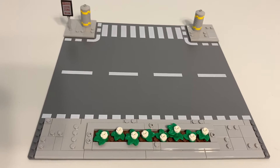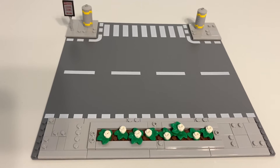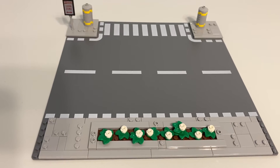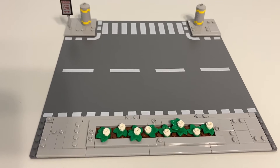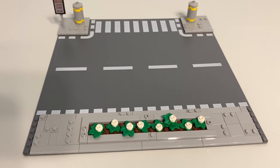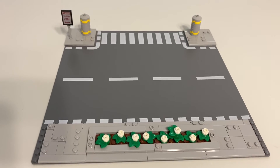Maybe in the comments you can tell me what can I put on my sidewalk. I already have several signs, flower beds, benches on the other one. I had a water fountain, a bike stop and an ATM, mailboxes, garbage cans. Is there anything else I can do? I don't want the sidewalks to be crowded, but I also want them to look like something in my LEGO city.